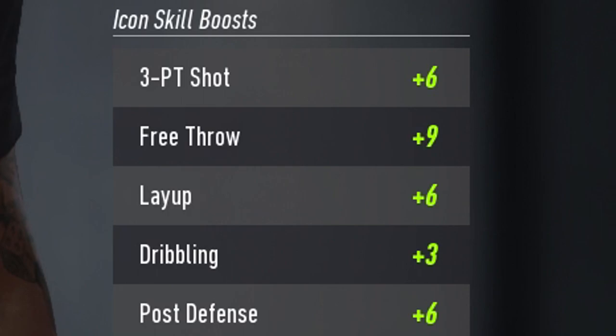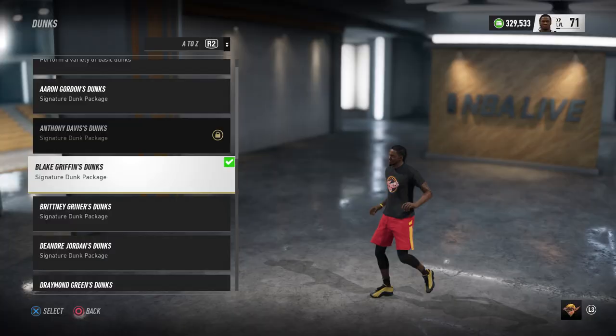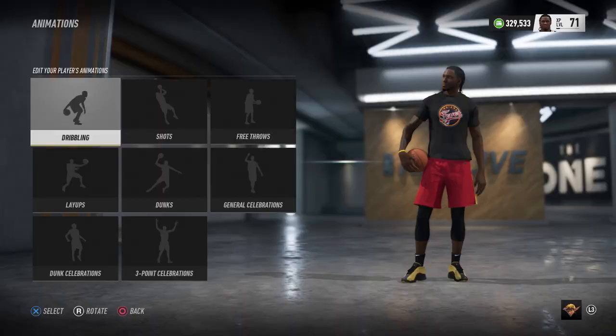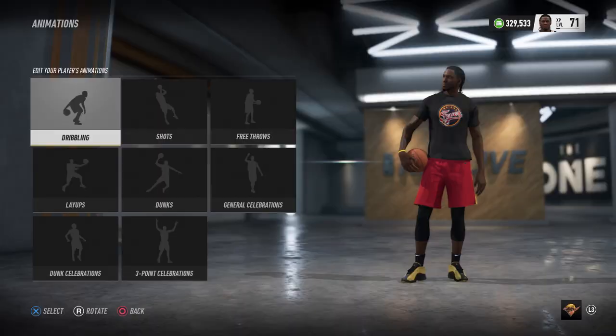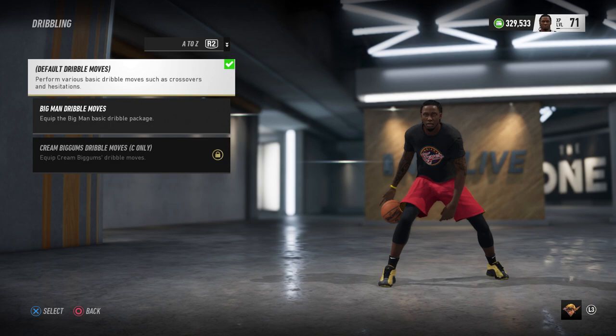This Joellen B icon is special though, because it takes my gold traits and makes them even higher, so I'll have an 85 dribble and an 88 layup. Now my live vets might ask — instead of a 610 post anchor, why not make a 610 playmaker? Well, the 610 post anchor has way better vertical than the 610 playmaker. I'm in the 80s; I think the 610 playmaker is barely scratching 80, so yeah.